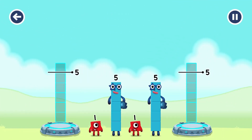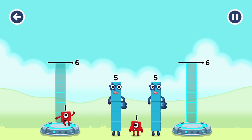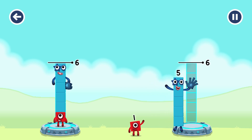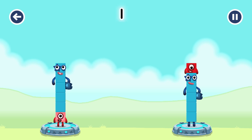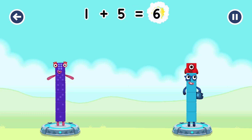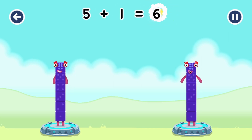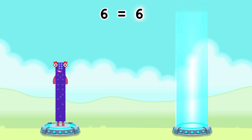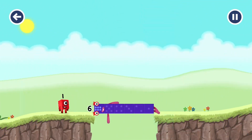Share the number blocks evenly to make two groups of six! One! Five! Five! One! You solved it! One plus five equals six! Five plus one equals six! Six equals six! Six! Well done!